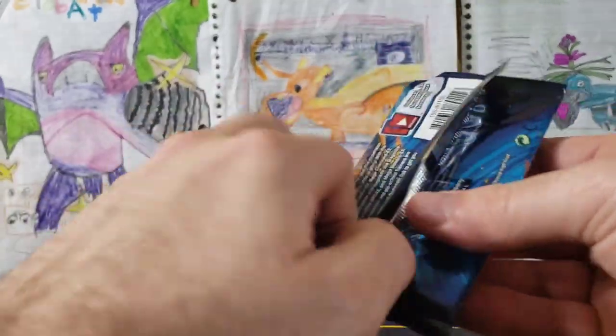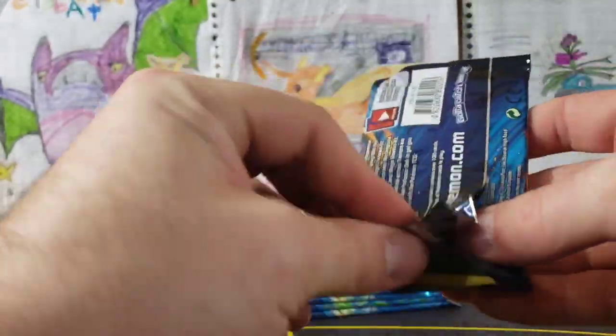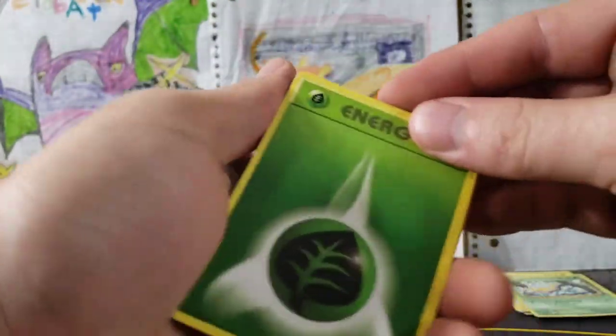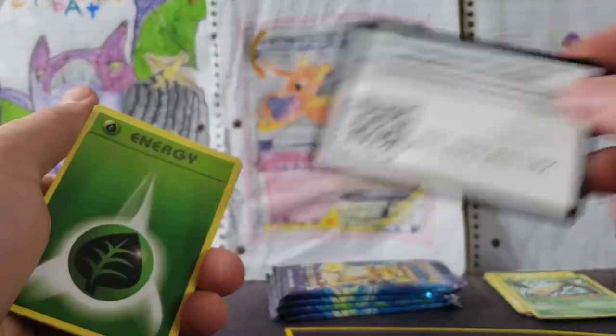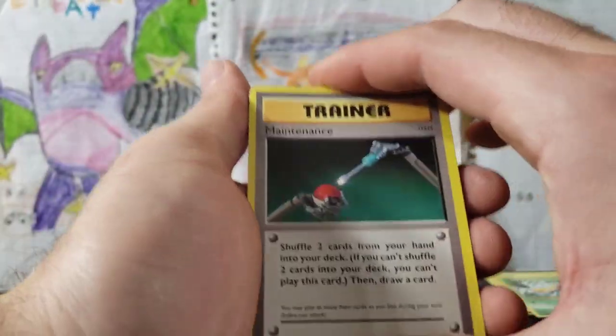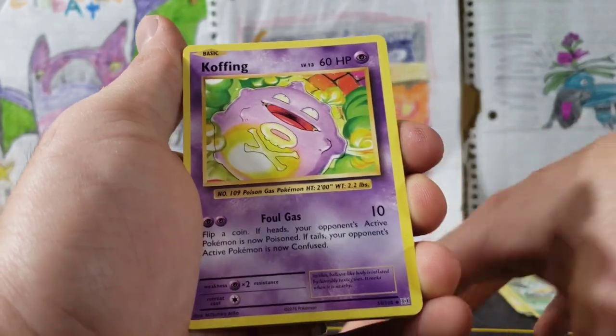Charizard Pack — feel the heat! This is awesome. This is probably one of the best presents my wife could have ever got me. Three from the back for the XY set. Maintenance — this time we didn't get a Spirit Link first.